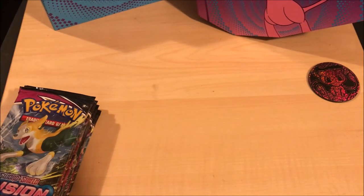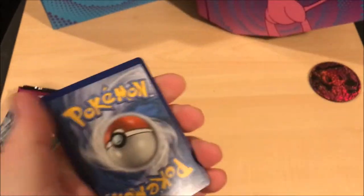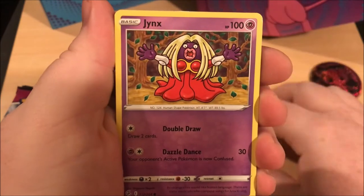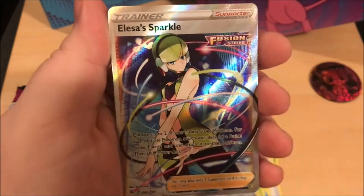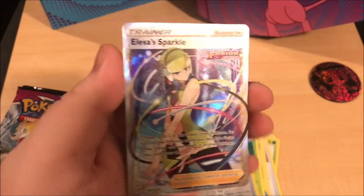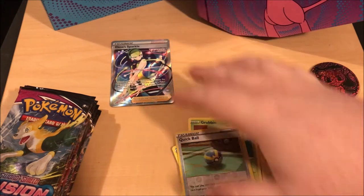Alright, on to pack two. I don't know if you can tell if these cards spoil or not, honestly no idea. One, two, three - electric. Power Tablet, Skarmory, Jynx, Mantine, Grubbin, Quick Ball, and a Full Art Oricorio Sparkle - that's a Full Art trainer in the first box's second pack! Heck yeah!